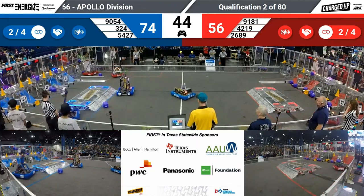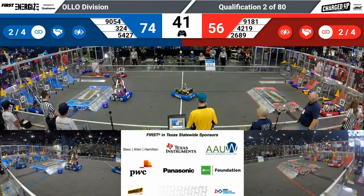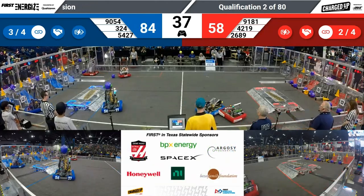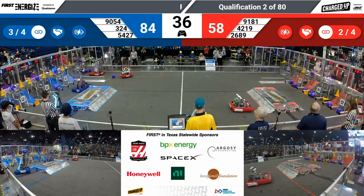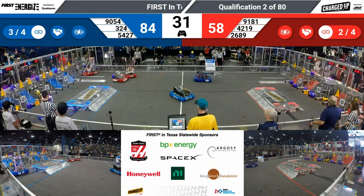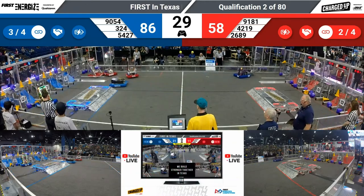18-point lead for the Blue Alliance. Chips on the move, trying to score as well with a cube — lined up, dropped it in. Another link for the Blue Alliance — that is three links for blue, two links for red. Both have engaged the cooperation bonus; they now need only four links to get a ranking point.